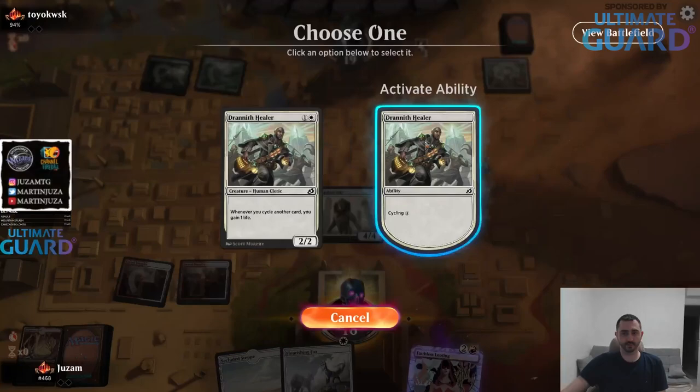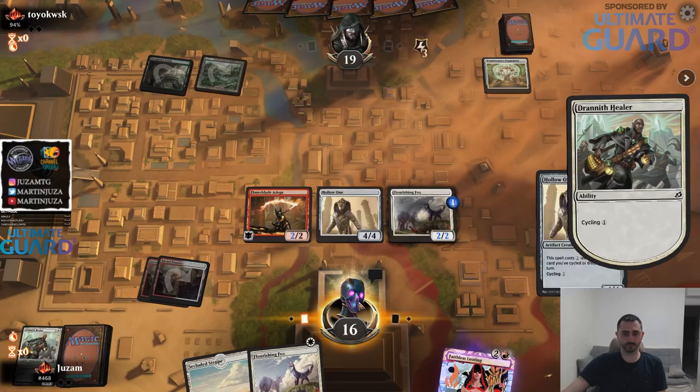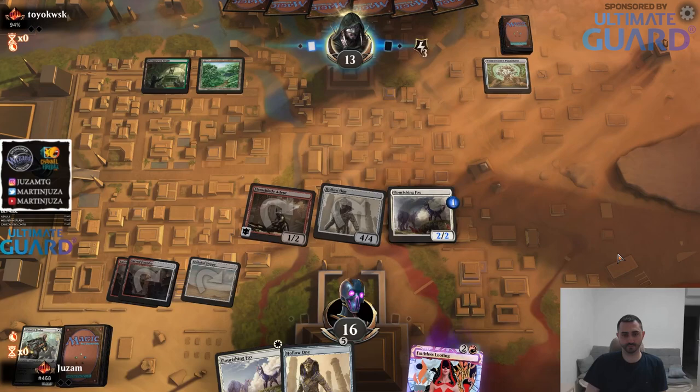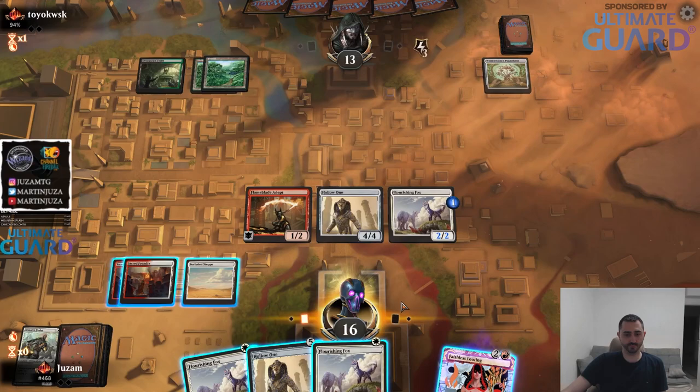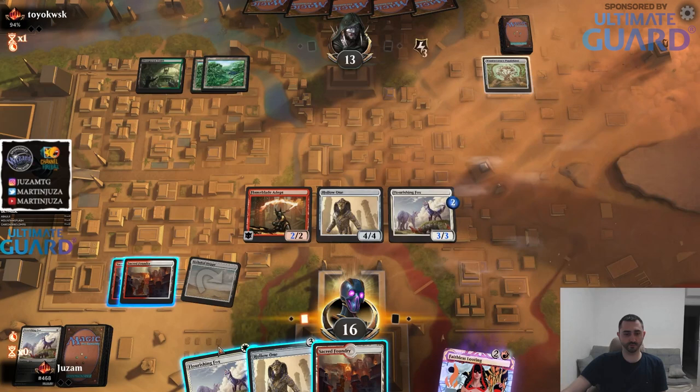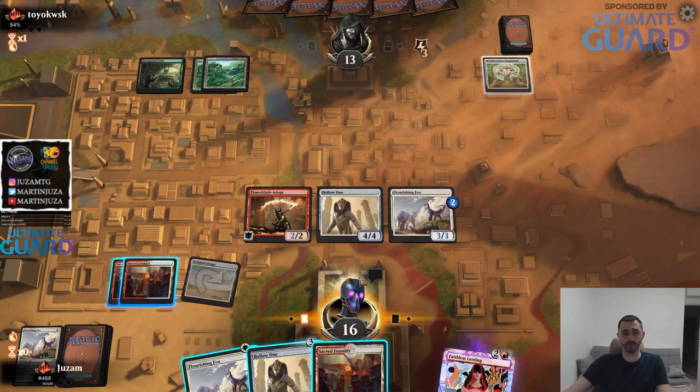Psycho Stinger - ooh, there's the holo one, I guess I'll play this then. Let's see if we can do 13 damage. Well, I guess 16. I do need to be able to do more. So now I can play land, crack this, put holo one into play.